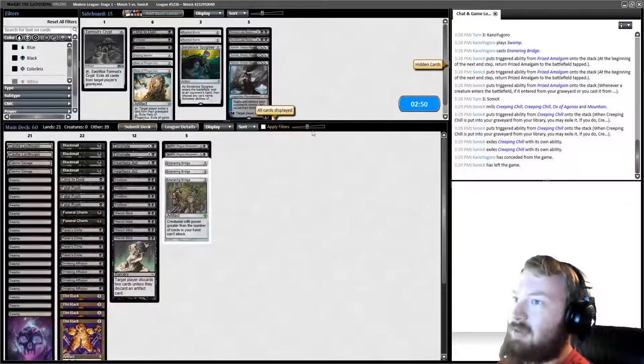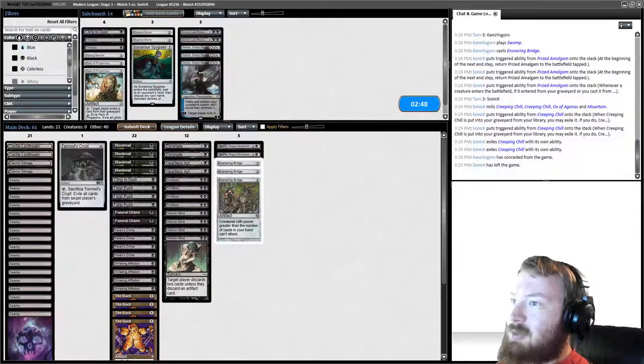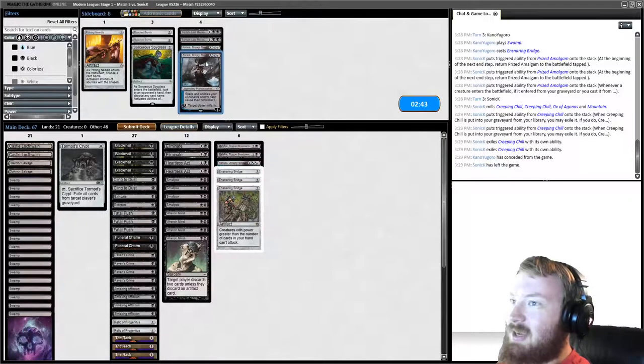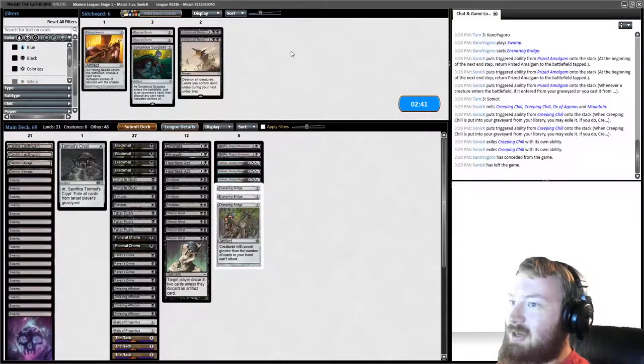Good news is we have a lot of Grave Hate: Crypt, Relic, Relic, Extirpate, Extirpate, Cling to Dust, Ashiok, Ashiok, Ashiok. For what comes out: a lot of the weaker discard can come out — Wrench Mind, Funeral Charm, a Fatal Push, and we go down a couple of Shrieking Afflictions since it's hard to get a Dredge deck down to no cards, especially when they have Loam.